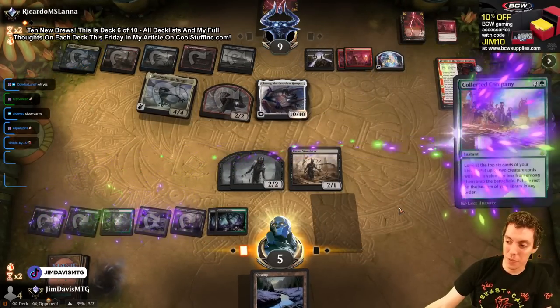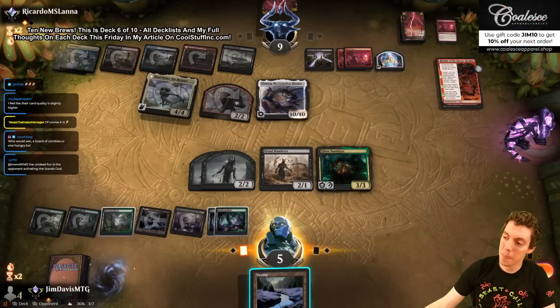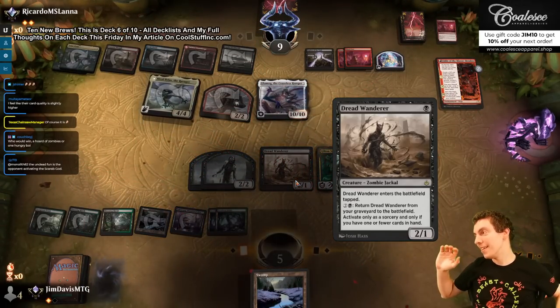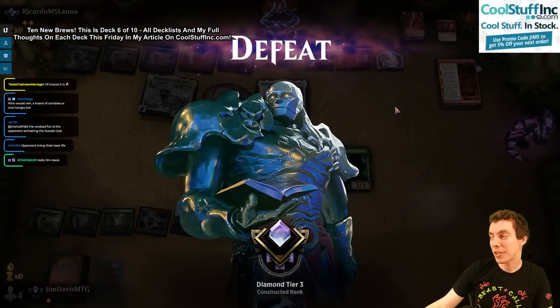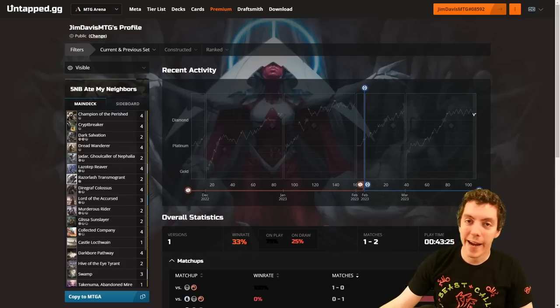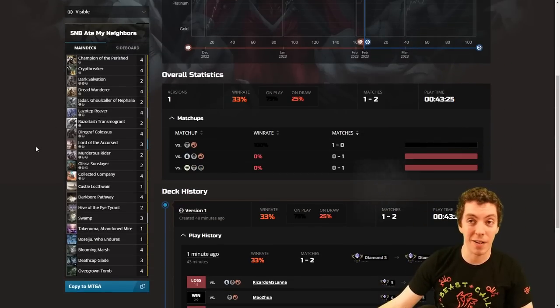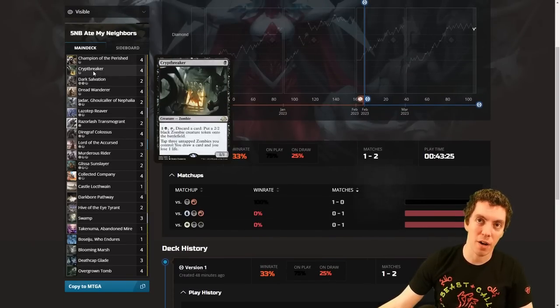Whatever, you got me — you win. I give up, tap out, too strong. Good for that — that's just good. We went one and two. We got crushed by Grease Fang, and the Grixis deck — I don't know what to tell you about the Grixis deck. Zombies unfortunately are just a little too fair for the format.